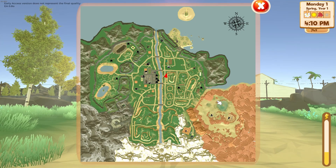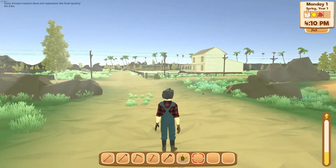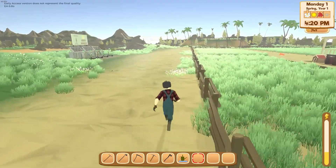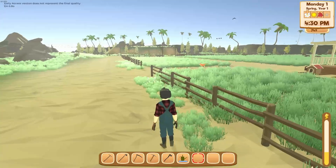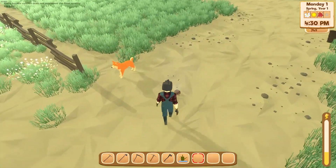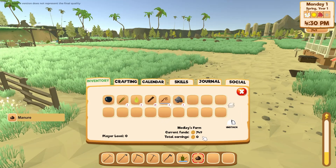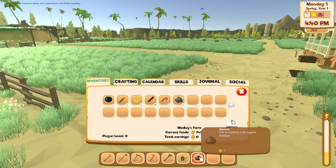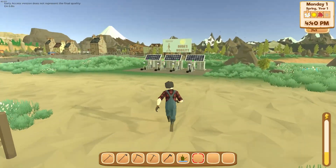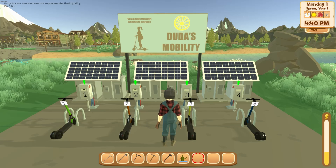We can scroll over to empty our hand. I'll work on gathering resources. My dog probably doesn't stay with us all the time — it looks like he just hangs around the farm, which I'm okay with. Oh, the dog pooped! Manure — I picked it up! Can be used to craft organic fertilizer.